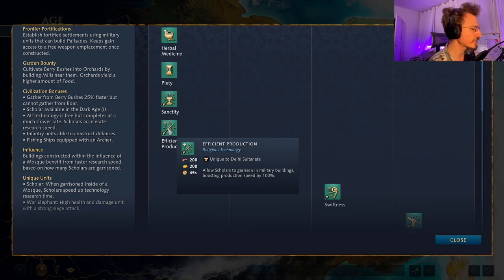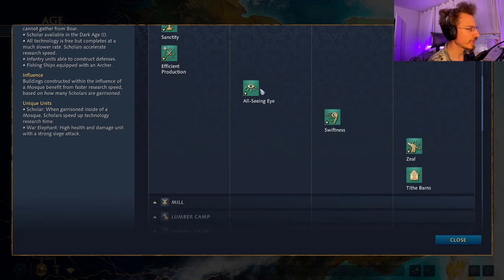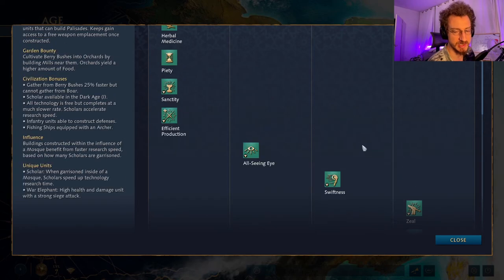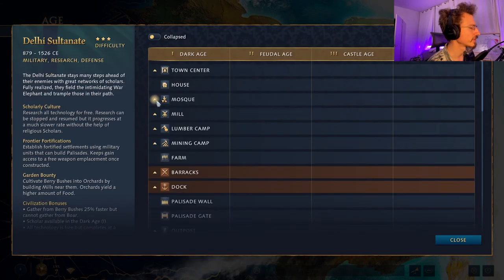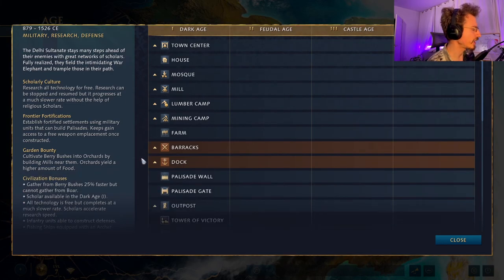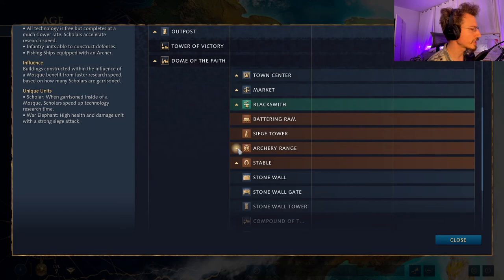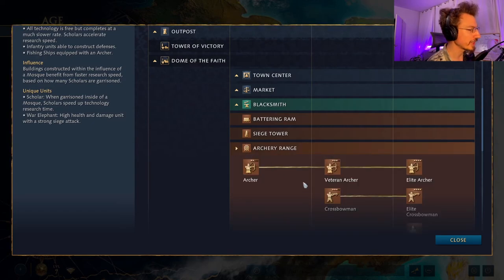Scholars can garrison military buildings, boosting production speed by 100%. They can have improved sight range, improved movement speed, and offer a buff to the units they heal — 50% attack speed for three seconds. They are central to this faction since free research is central to their game. The other really cool unique units are the elephants — starting in the Castle Age from the archery range, you can get the Tower War Elephant, a powerful ranged cavalry that can fire while moving.